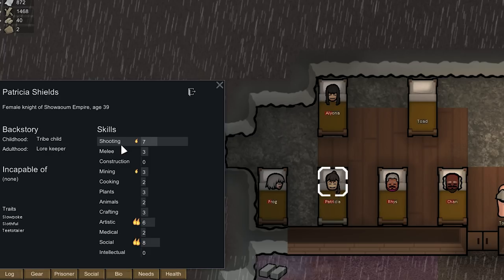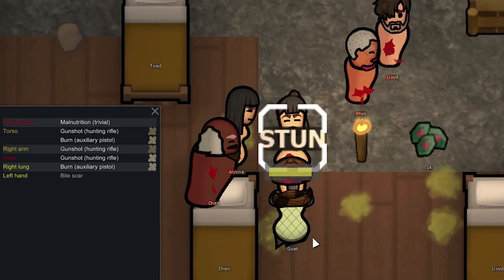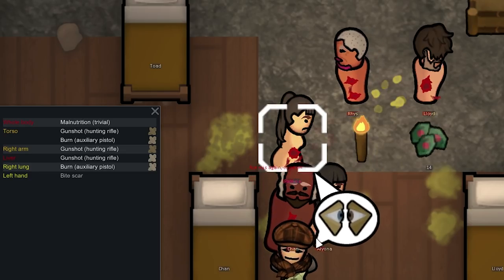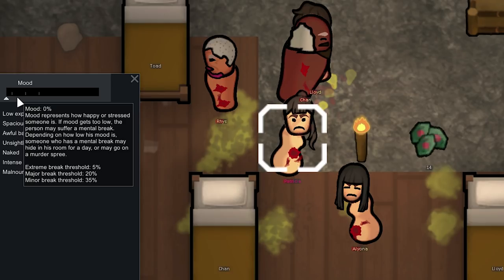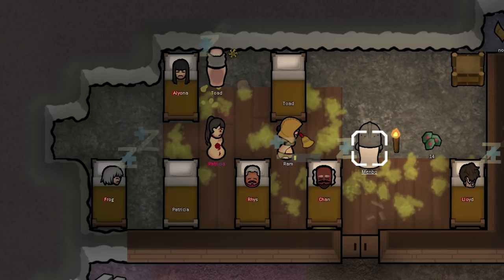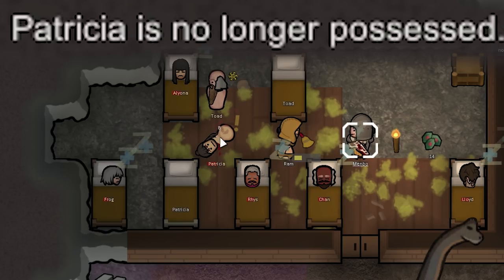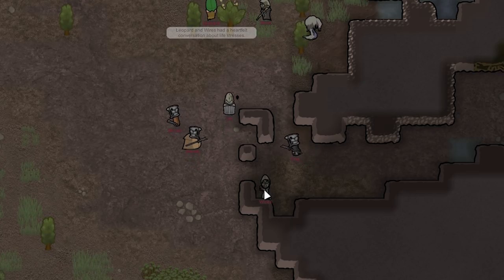Looking over the prisoners: Chan has lots of burning passions but we don't need any of that, so we'll sell him off. Patricia apparently got possessed and Goat couldn't calm her — she hit zero mood and went into an extreme mental breakdown, vomiting everywhere and making the room really dirty. We had Membo drop a disabling shot on her and she's no longer possessed. We want to leave now, but there are multiple groups of enemies coming towards us.